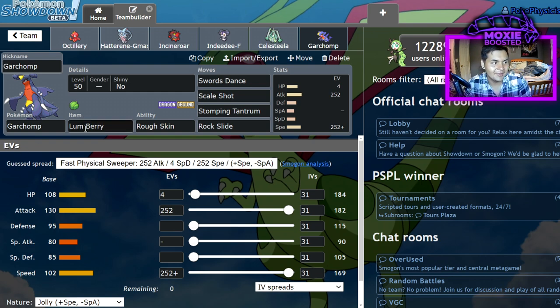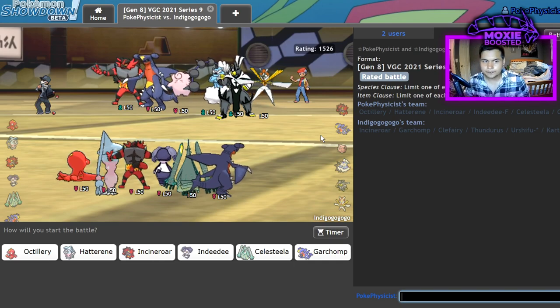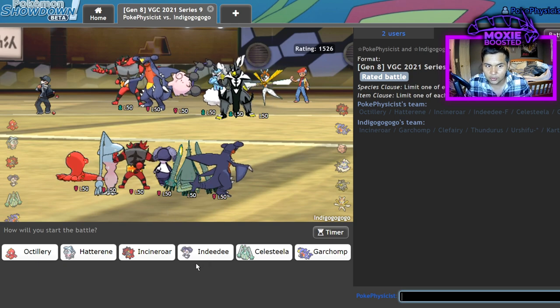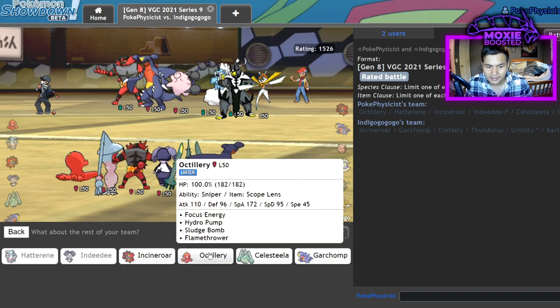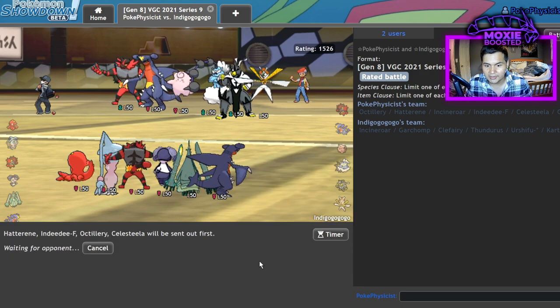Autocorrect is pretty pog. It is kind of cursed how good coverage it has. It's got no business being the way it is, but it do be. I'm gonna bring Octillery, and I actually don't like Incineroar in this matchup — I'll just bring Celesteela.